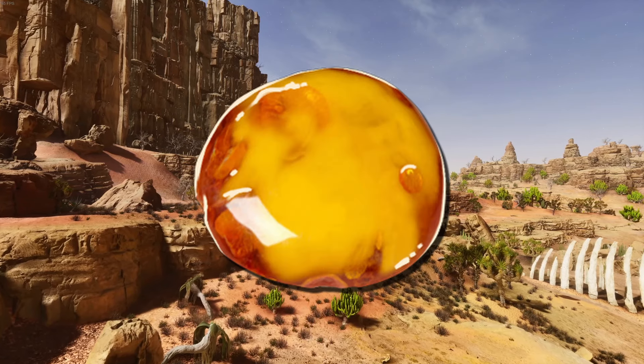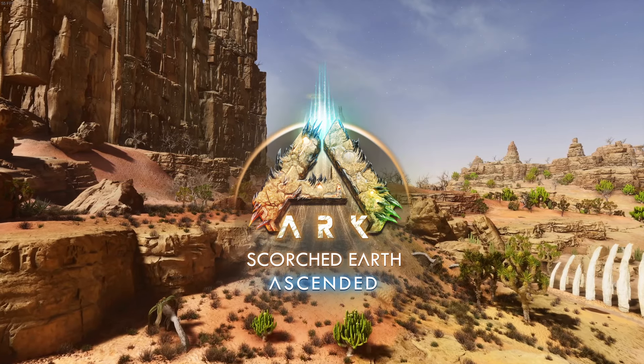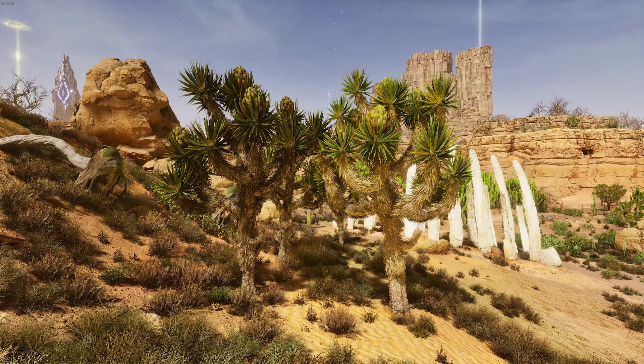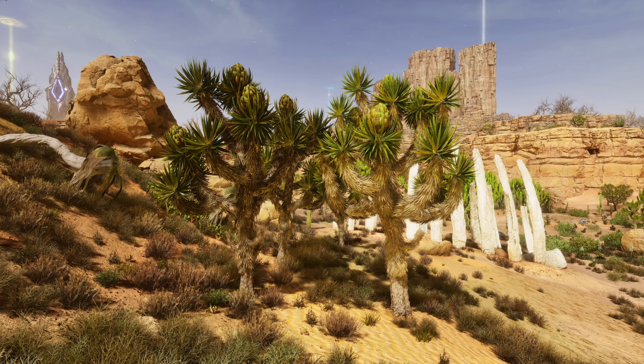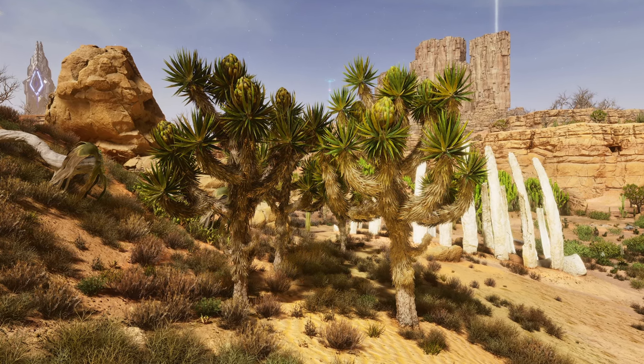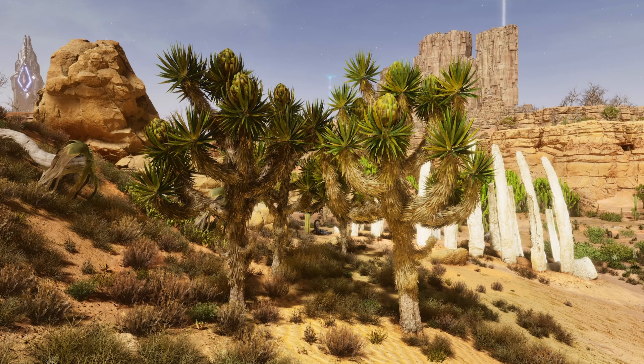This video will show you where to find tree sap on the map Scorched Earth for Ark Survival Ascended. When looking for tree sap you need to look for what are called Joshua trees. Joshua trees have furry bark all the way up the tree and spiky leaves on top with little pine cones at the top.